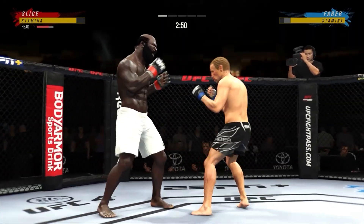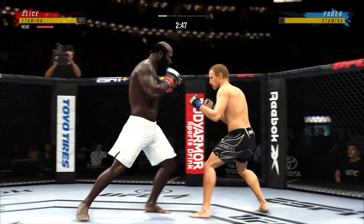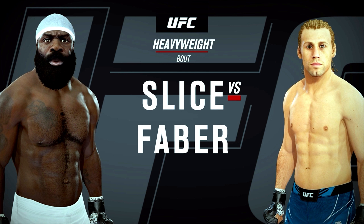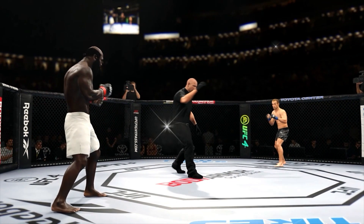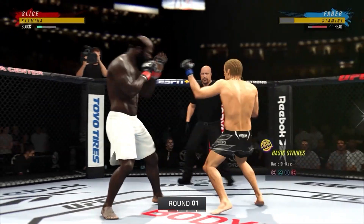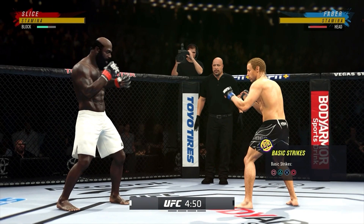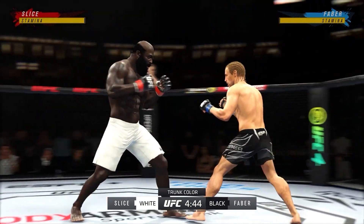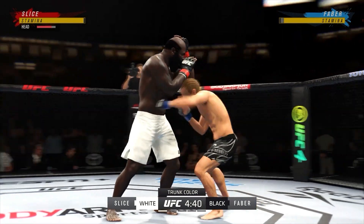Coming up next, it's a heavyweight collision between Kimbo Slice and Uriah Faber. A lot of the expectations for this matchup as round one gets underway — seems to be a striking advantage on one side, but on the other, truly a fighter who can do it all. And that guy will usually have the advantage on paper.